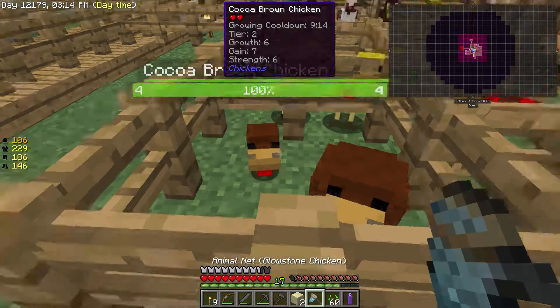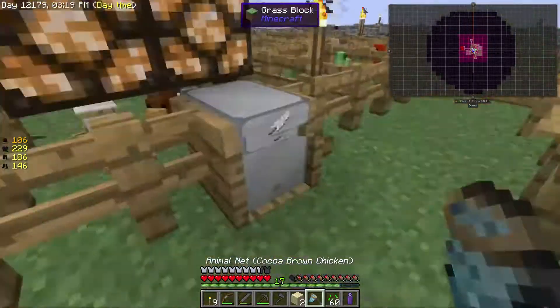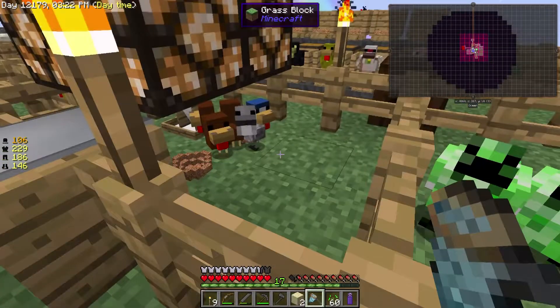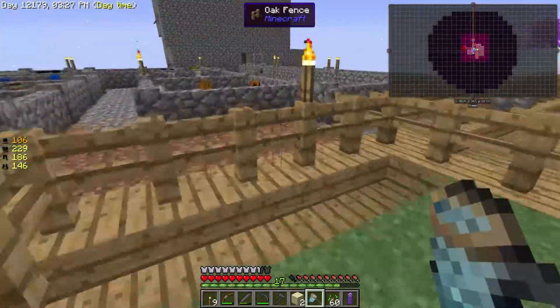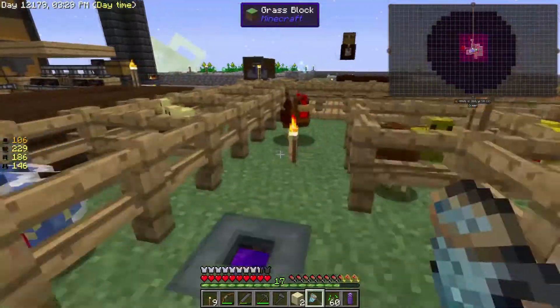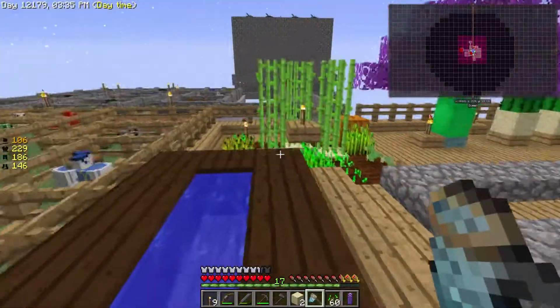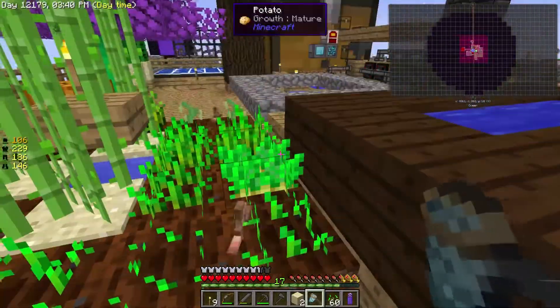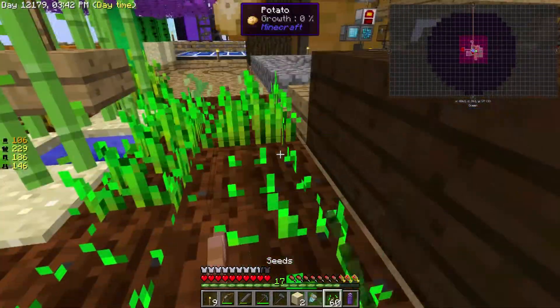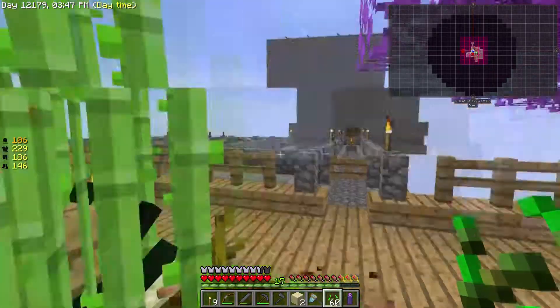Looking at this, it looks like our cocoa brown chicken here has grown up. We've got our glowstone chicken. So let's breed these two and see if we get a nether wart chicken or what we actually end up with. It looks like we've ended up with another cocoa brown chicken. Well, that's just a little annoying and that is quite a long cooldown. So I wonder what we could do. They've still got a little way to go by the looks of things. So yeah, we're going to need to carry on waiting.